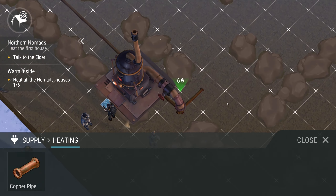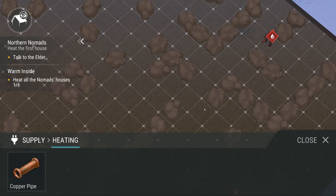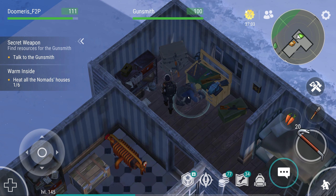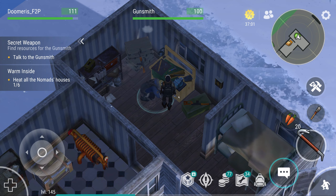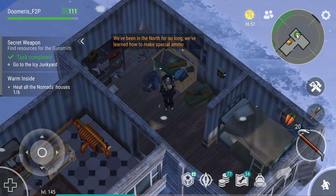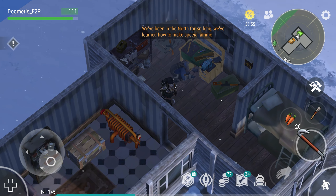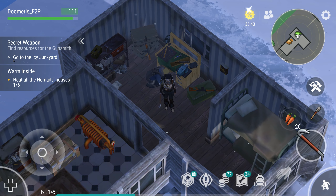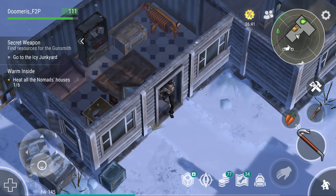In this update, they introduced incendiary ammo. The only way right now to get this incendiary ammo is by going to the workbench in the gunsmith house — this is where you will mod your weapons. To modify it, you will need thermite, which means the game wants us to go to the icy junkyard. So let's go there now.